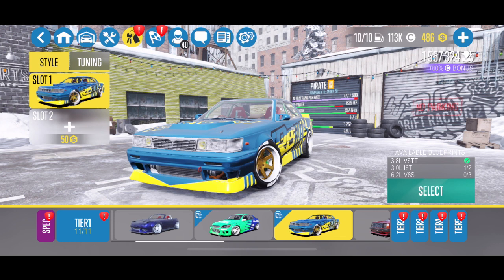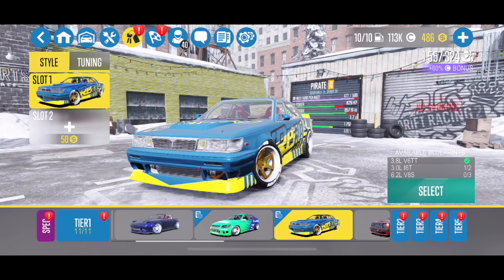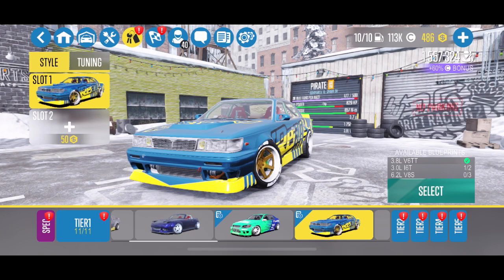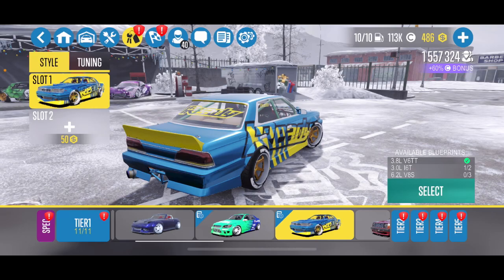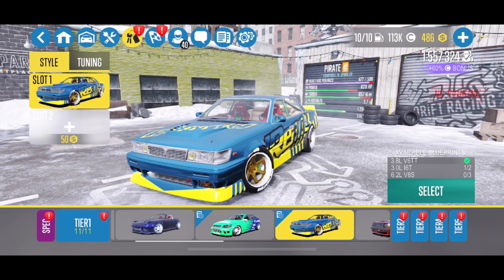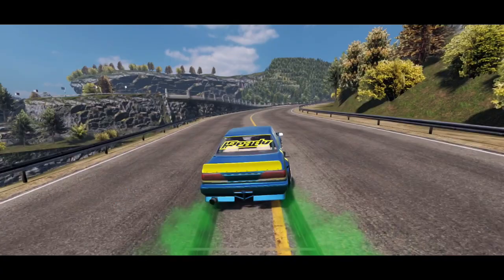So number one, tier one — my favorite overall car in tier one is the Pirate. It used to be the Hachi Roku, but I got an engine swap for the Pirate — that 3.8 liter V6 twin turbo — and this thing is a lot of fun. It's kind of like a JZX; I believe it's actually based on a Cressida in real life. Once you get some power in this thing and swing it around, it is an absolute blast. If you don't already have an engine swap in it, certainly give it a shot.